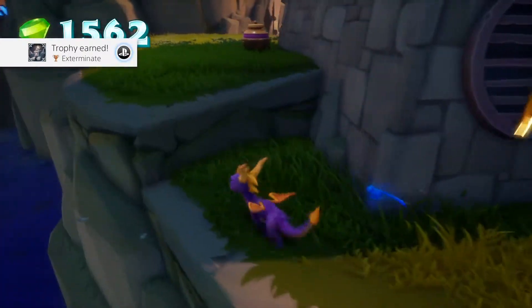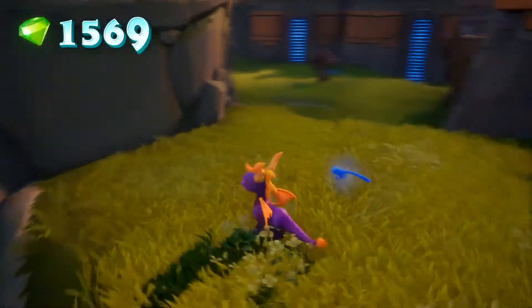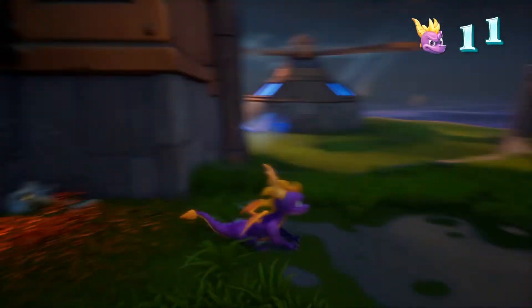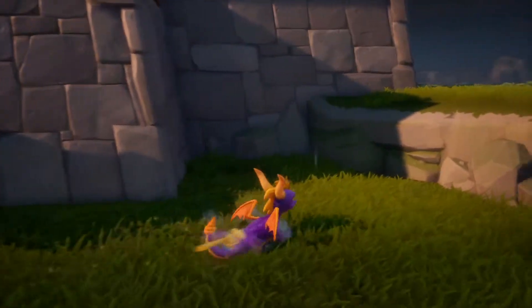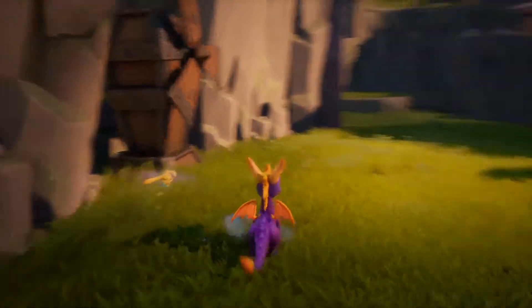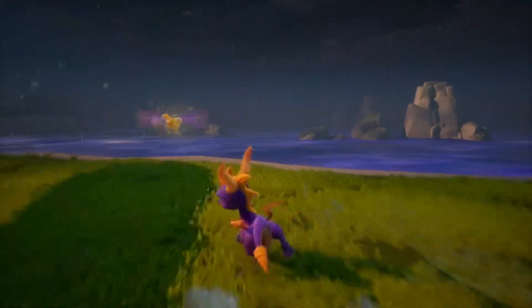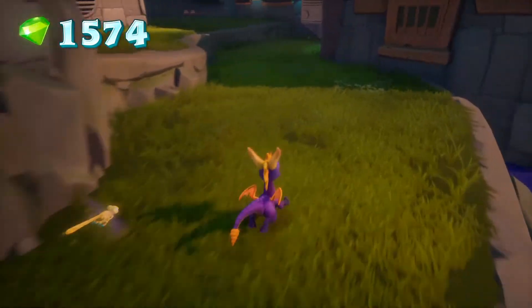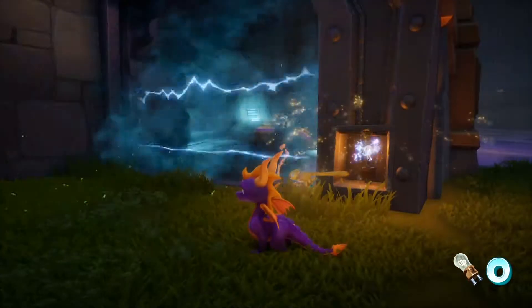I got a trophy! Not really sure what the trophy was for, but I got it. Oh, don't forget about the windmill, Spyro! Extra life! And you got your health back. Well well well. Gotta destroy those windmills — shouldn't be too hard now. We have that ability thingy, whatever it's gonna be. We can go this way too! There's so many things we can do!